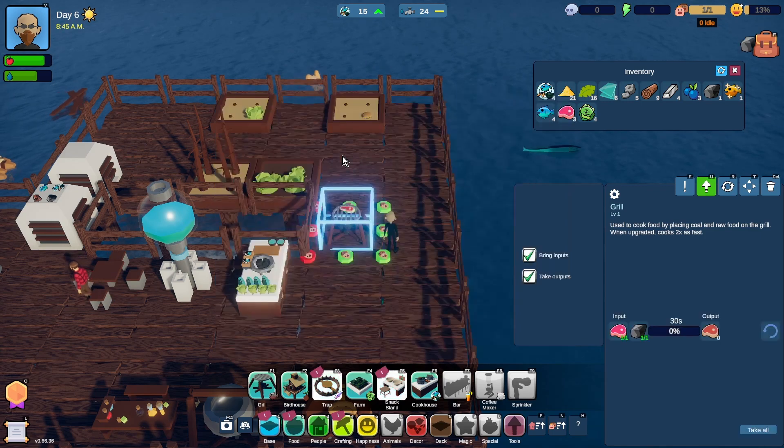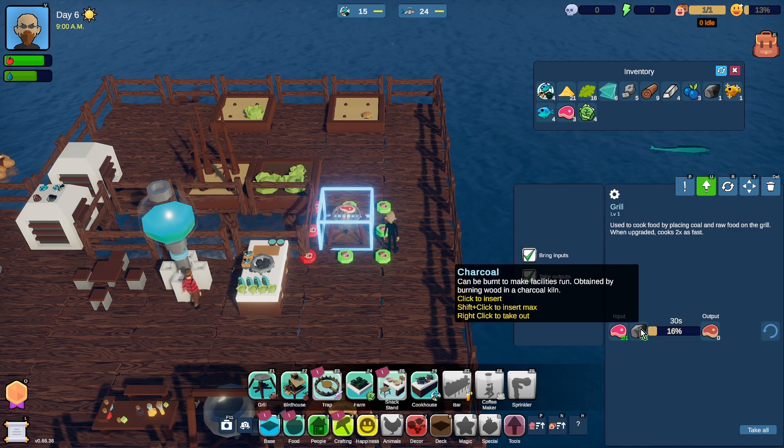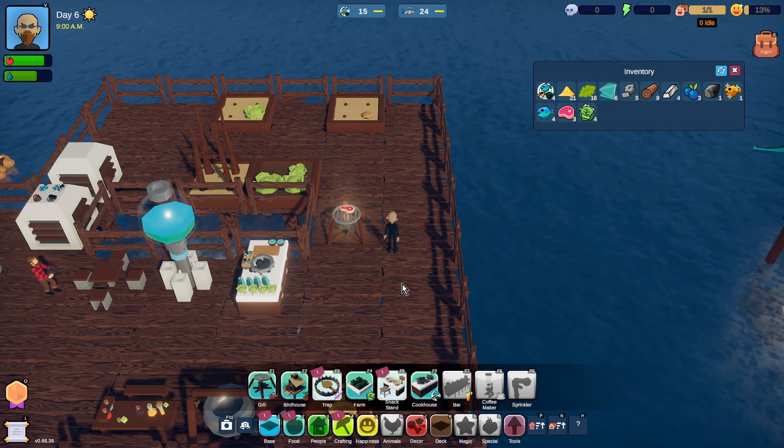What do you do? Cook meat. Excellent. Have we got any more coal? We have. We can't insert any more coal. Okay, that's fine. Next we want to build a smelter.